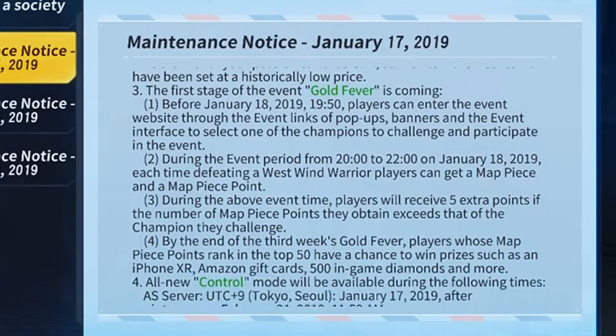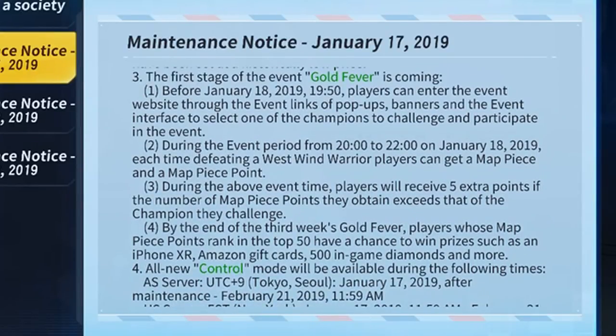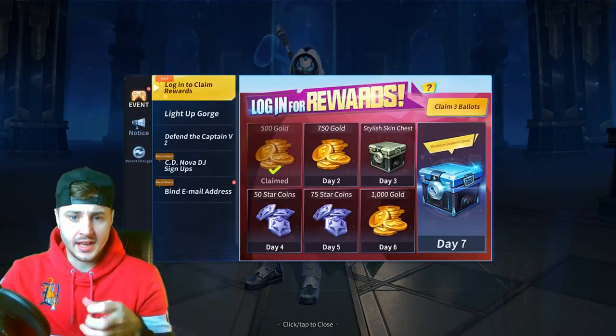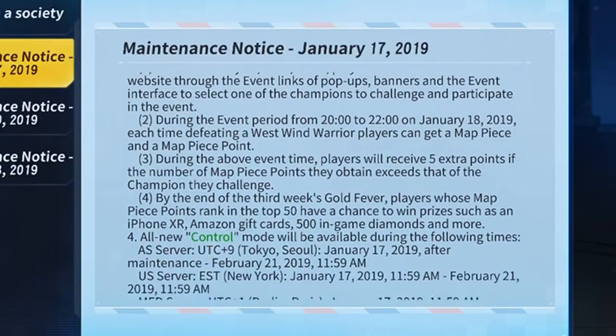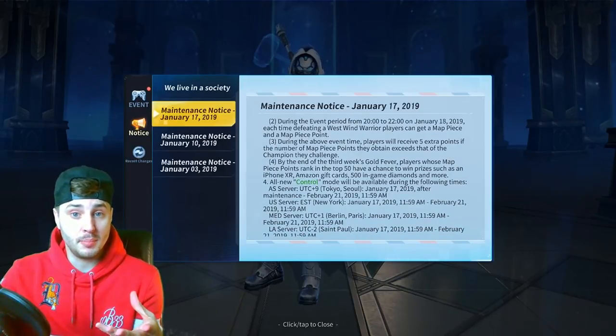The first stage of the event Gold Fever is coming — this is a chance to win some actual prizes they actually send to you. Before January 18th, 750 players can enter the event website through the event links that pop up on banners. When you open up the game on January 18th you'll be able to see it in the events section. You can sign up and during the event between 8 until 10 on January 18th, every time you kill one of the West Wind Warriors you get one of the map pieces.